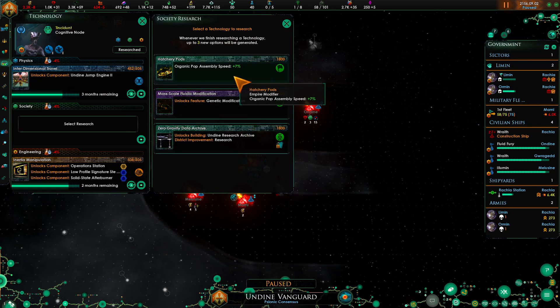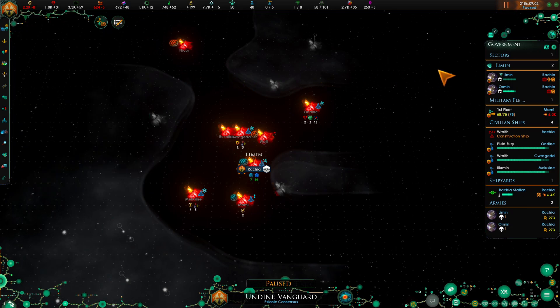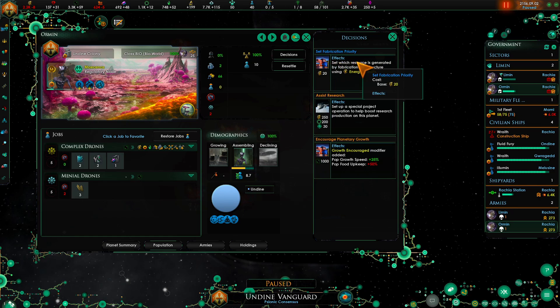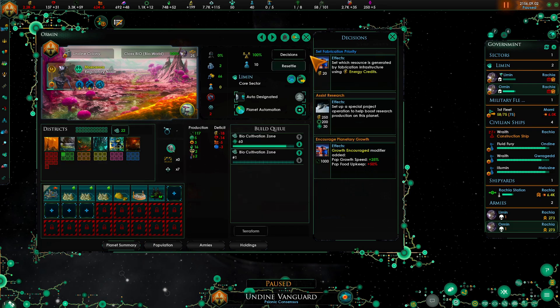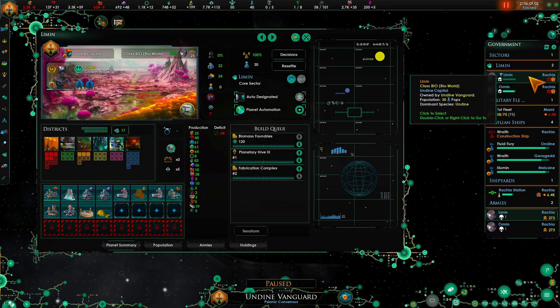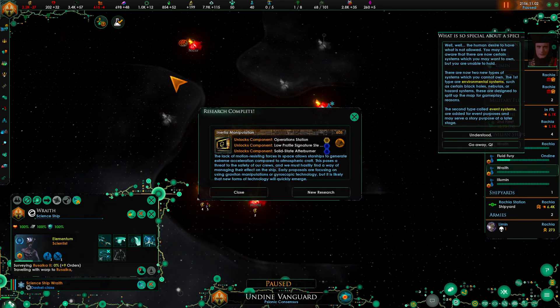Let's grab the population growth speed - that will help immensely. Since we have that we can change this over. We only have those - going to go with colonial crystals for now. This one once we have them we'll go with duranium plates. This is about special/environmental systems - certain black holes, nebula, or hazard systems are designated to split up the map for gameplay reasons.